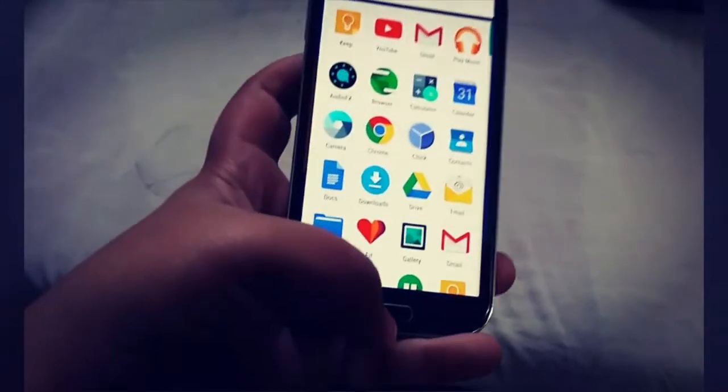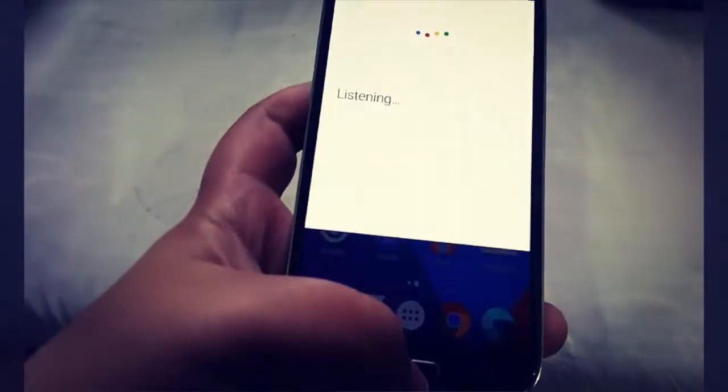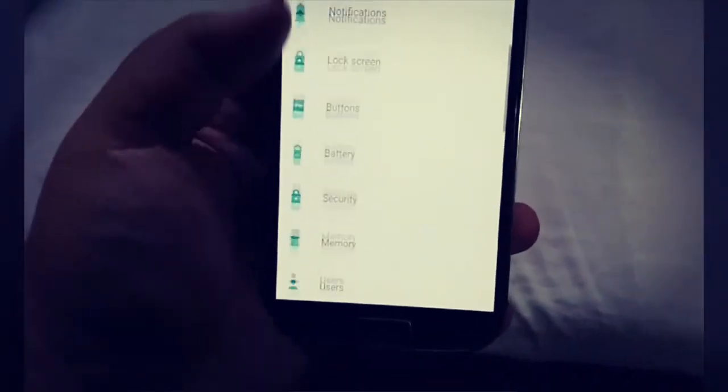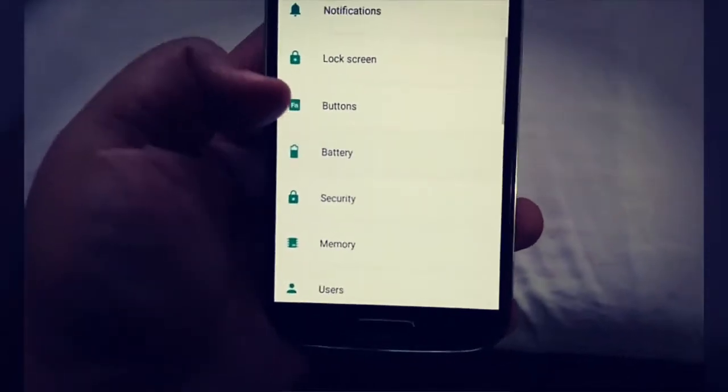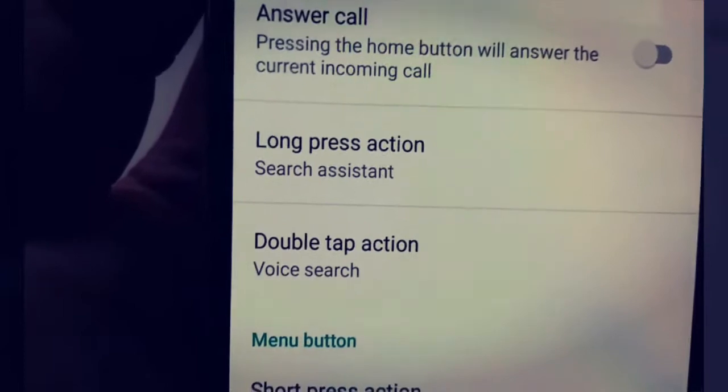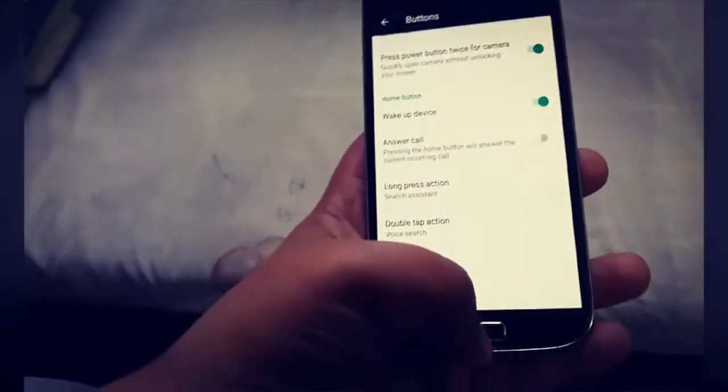To enable it, go to the Settings app, then go to Buttons, and set the home button as you require. I have set the long press action to be the search assistant and the double tap action to be the voice search, so you can set it however you want.